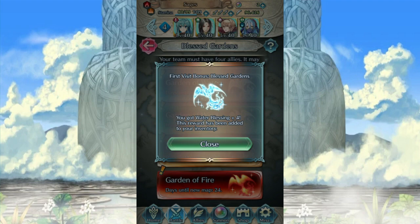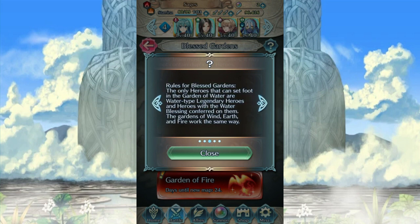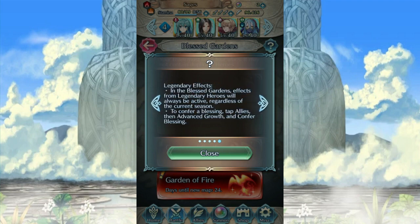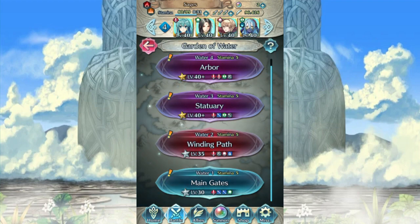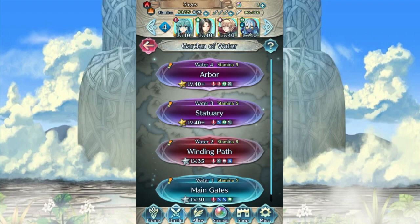There you guys go — you get the first Blessed Garden. It talks about who are blessed heroes of battle, etc. The idea is two days until a new map. Garden of Water is going away in basically three days. You must have four allies; it may not contain duplicate heroes. This is going to be fascinating. They give blessings too — that's so awesome. And five orbs. This better damn well be worth it. That gives divine dew, guys.